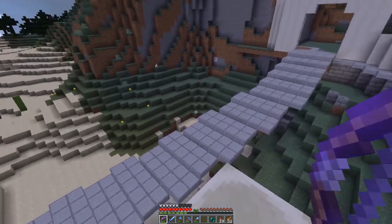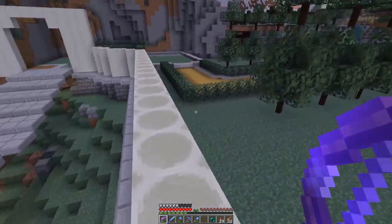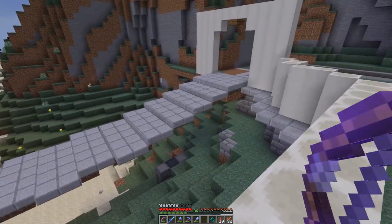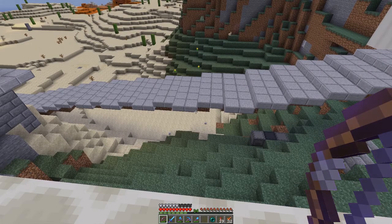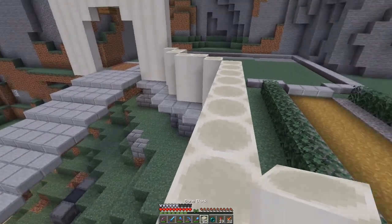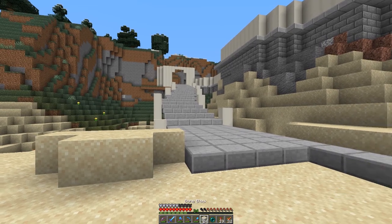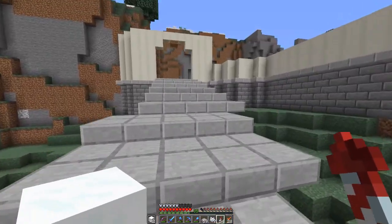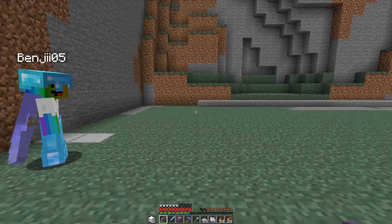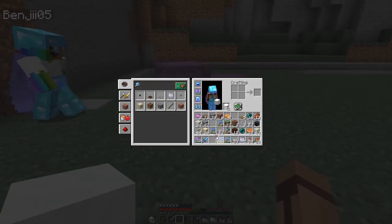The next stage then is to start putting some of these bone blocks down the sides as support. The question is, do I want to do it all the way down to the ground on both sides, or have it more like a bridge structure supported by pillars? As I don't know the answer to that, I'm going to do pillars first. And the answer is not great, to be honest. Luckily, at that point, a multicoloured Benji flew in and offered to give me a hand in designing the staircase. Together, we got it done.